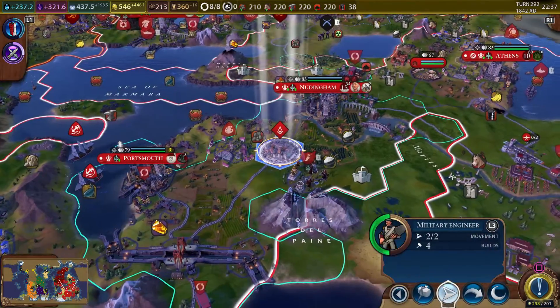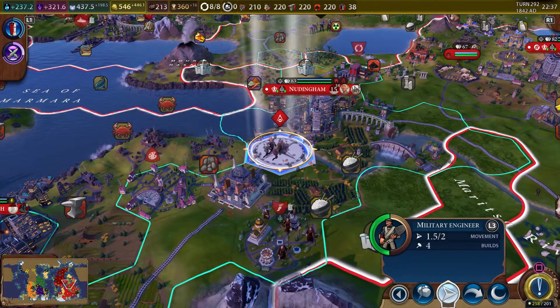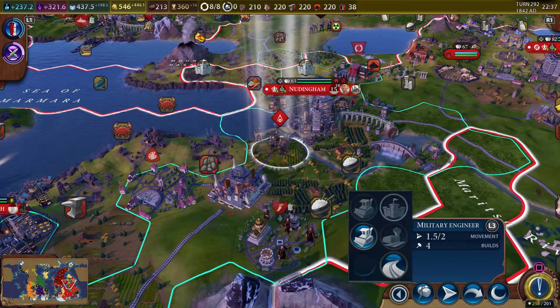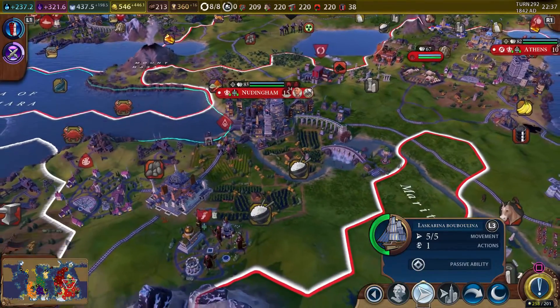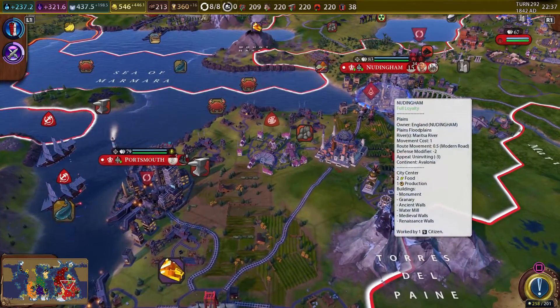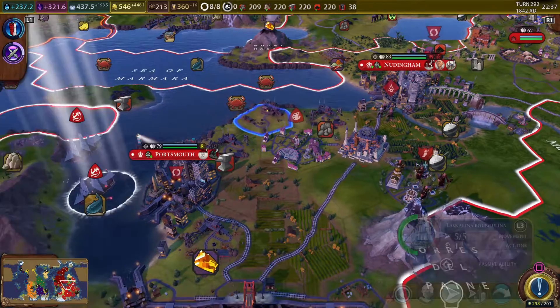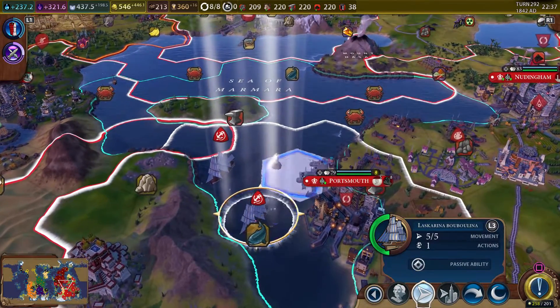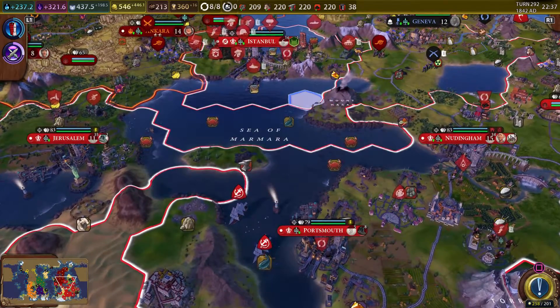Let's go ahead and continue our railroads. We're going to move up here even quicker with the railroads going all the way up to Newdenham. I don't know if Newdenham has a railroad — looks like they do not, so we'll have to get them a modern road. And we got our great admirals out as well, which is exciting.